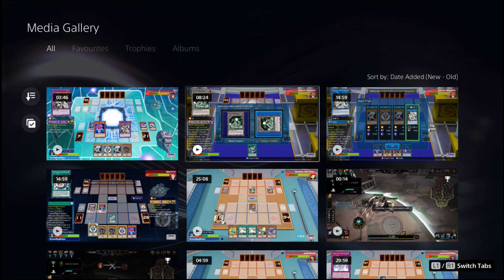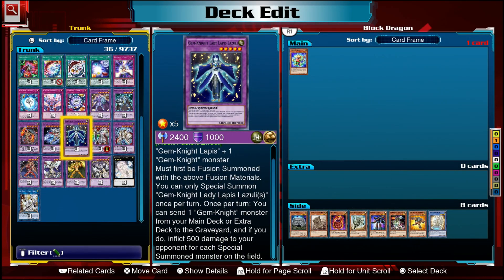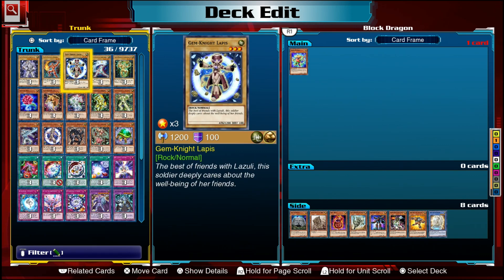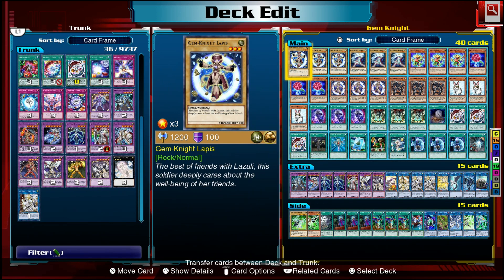If we can't get the combo under three minutes, what can we do with the Gem-Knight archetype to make it usable in online ranked format? Because this deck has a lot of potential to be very powerful even without focusing on the FTK. The fact that you can summon so many times is really useful. Here is the deck — I'll talk about ideas I was considering and then show you how to play it so you can try it at home and maybe improve on it.